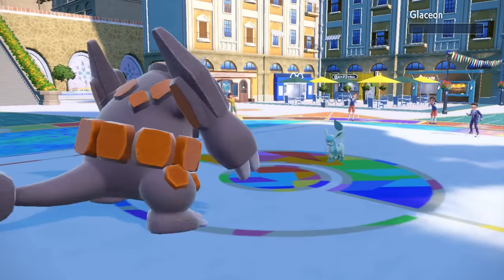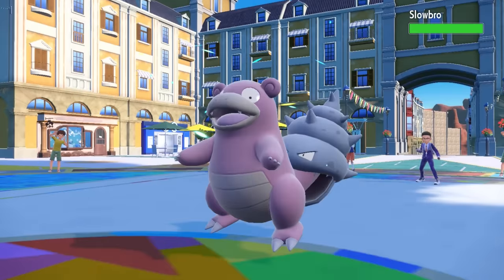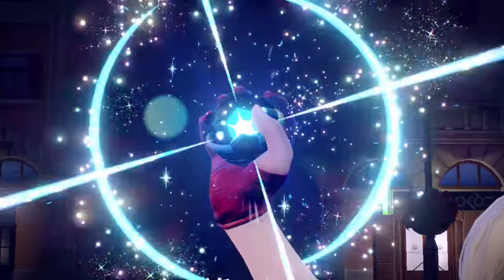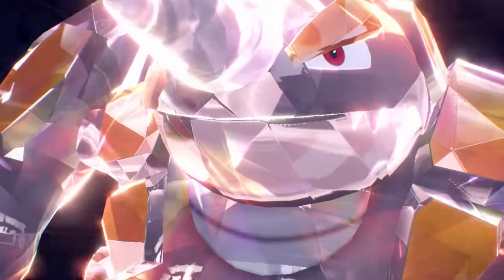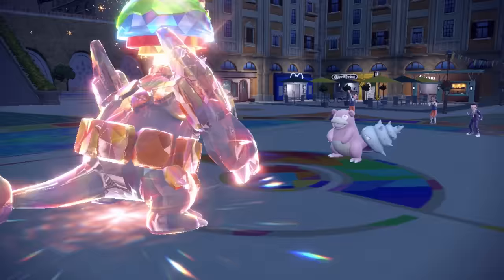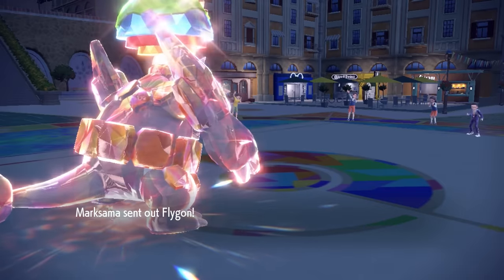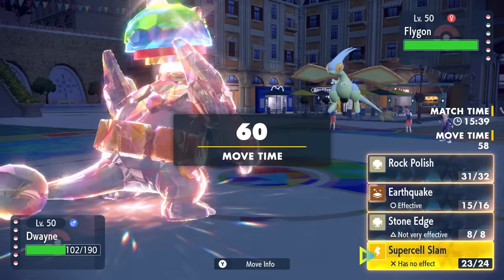I go for Earthquake and that straight up takes care of the Glaceon. They do have one of what used to be the better defensive checks to Rhyperior — Slowbro — except now we get access to Supercell Slam. I go for Terra Ground first because if it's max HP and Defense it has a chance to live even a plus two Supercell Slam, plus you never know if it's going to miss. But we absolutely roast and toast the dude with Supercell Slam. Rhyperior killing a Water-type with an Electric move is hilarious. That takes care of Slowbro, and that makes the value of this Rhyperior set.